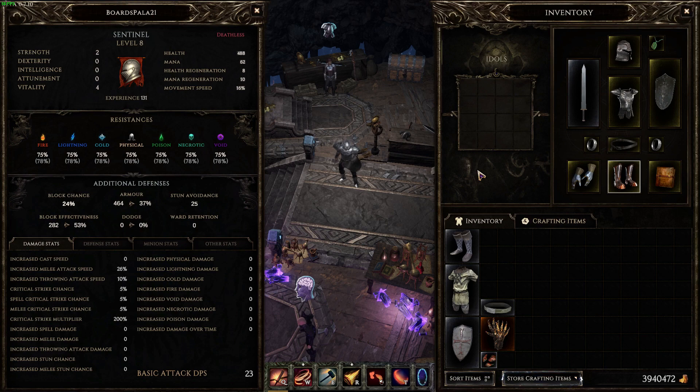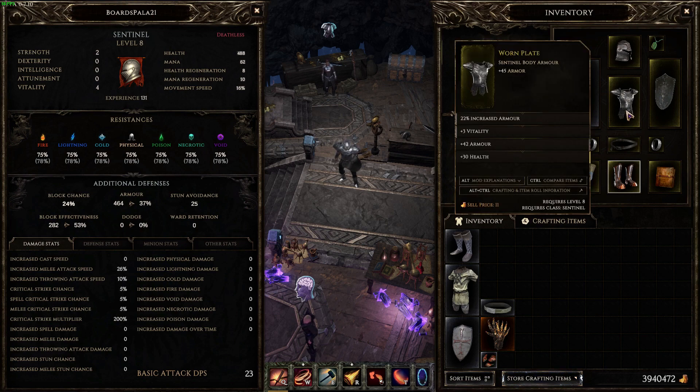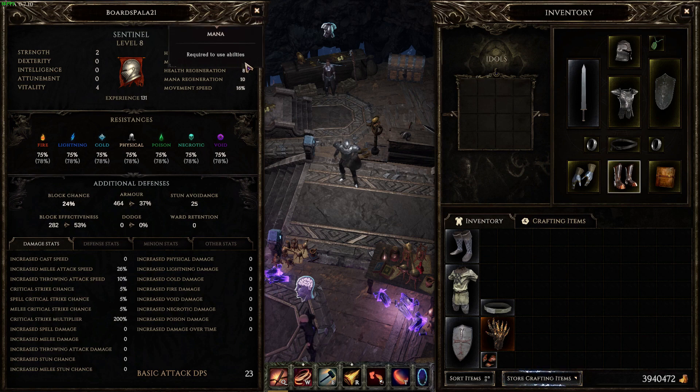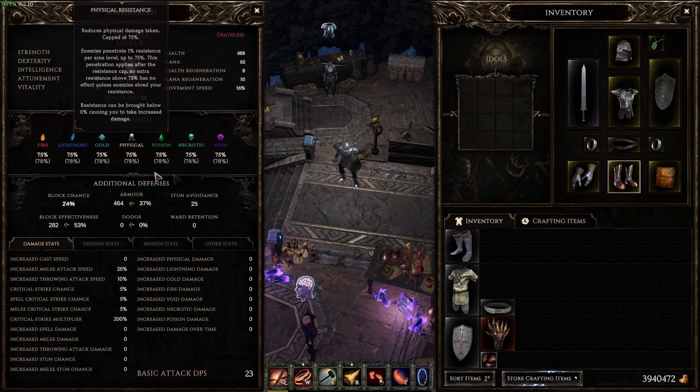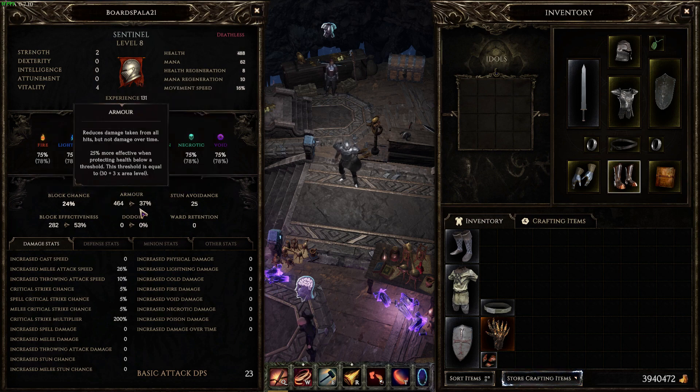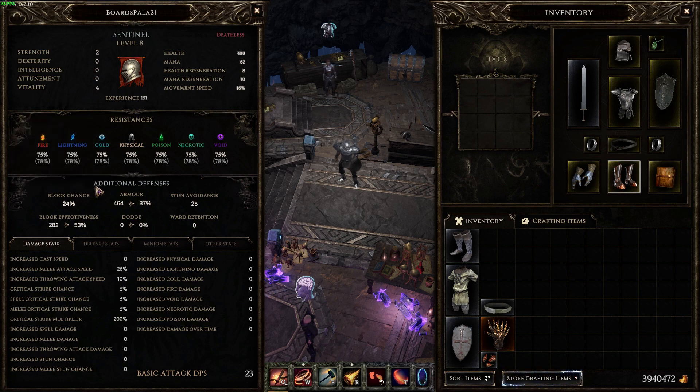Once you hit level 8 you can throw on the whole tier 2 set, which means each item is going to have tier 2 of each affix. This is still somewhat easy to get, and a lot of items will get critical success when you craft them, so getting all tier 2s is really easy — even from a common item. You'll have the exact same stat layout as before, but all at tier 2. This ends up giving us almost 500 health — at exactly level 8 we have 488 health and capped resistances. We also have almost 500 armor for another 37% damage reduction, and we still have the same 24% chance to block. You are very tanky with this; you can go out and nothing's going to kill you very easily.